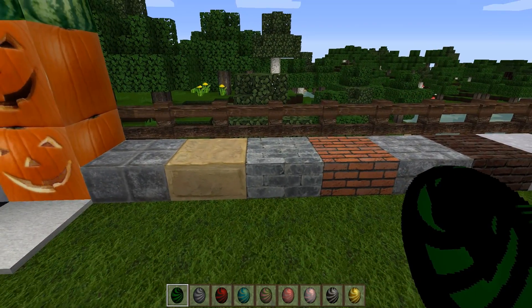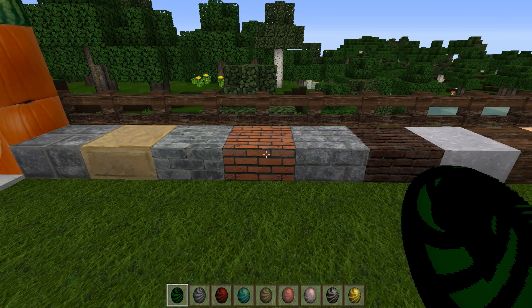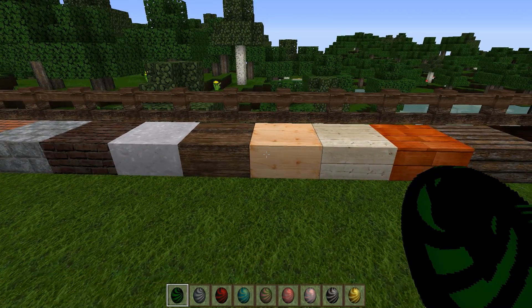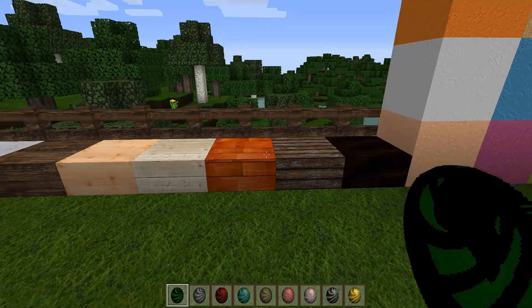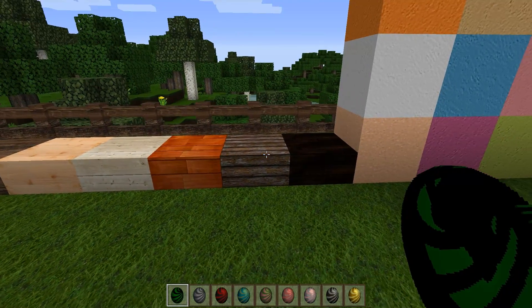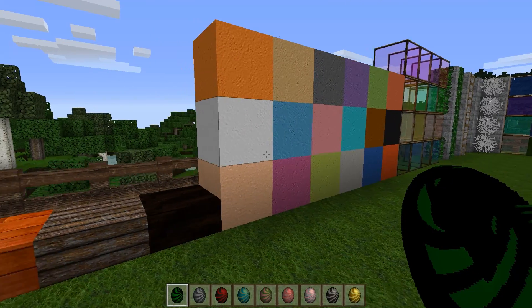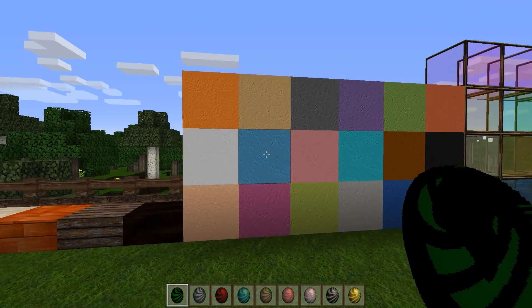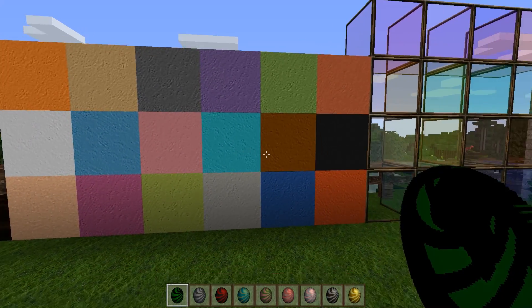Take a look at our slabs — looking very sharp. The wood grains have some very nice textures in the mix, including the newer woods. Now the stained clays are very nice; they've got a little bit of a porous look to them as clay should, yet still keep some nice bright colors.